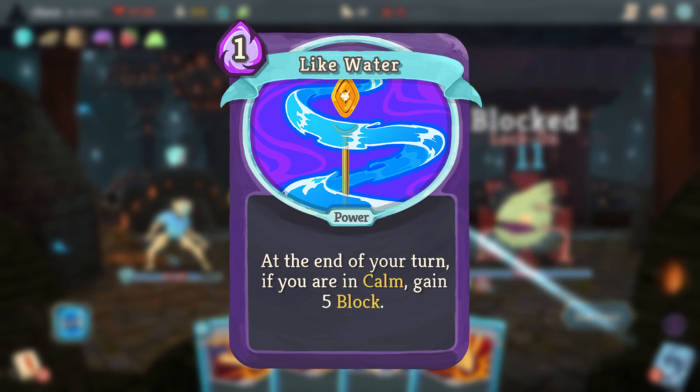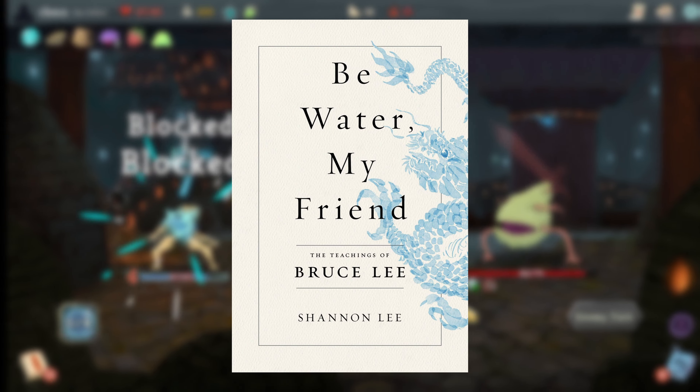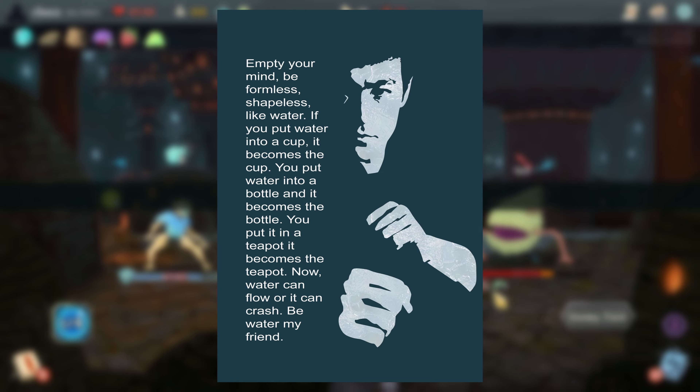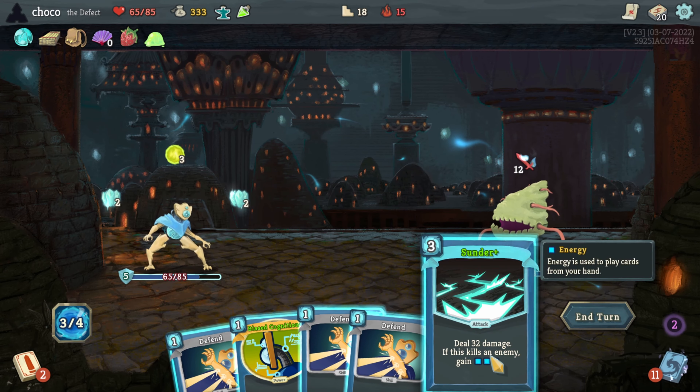Like Water is a reference to the motto 'Be Like Water' of the famous martial artist and actor Bruce Lee, in that one should be formless like water — meaning a person should not be stuck in a certain mindset and should have the ability to adapt to different situations in order to grow. That's a great piece of advice for success in Slay the Spire as well, as you have to build your deck to adapt to various enemies and challenges.